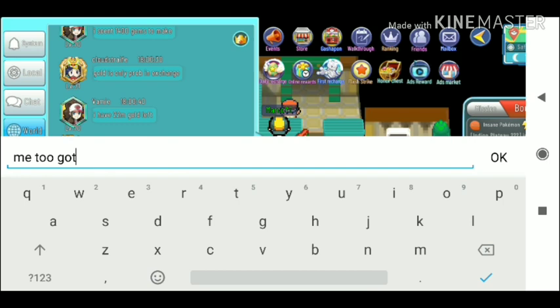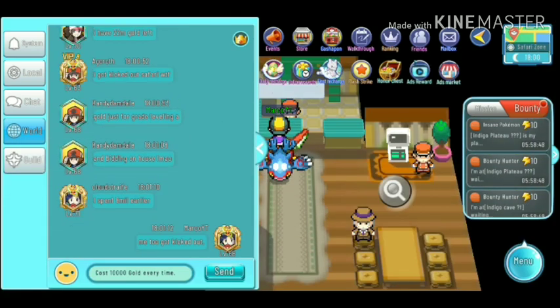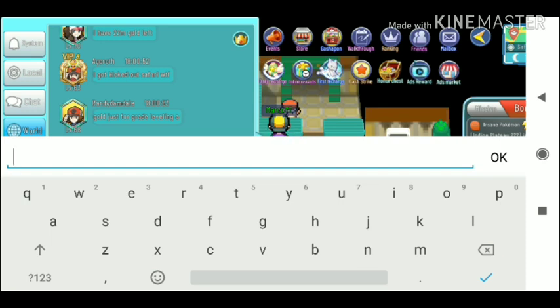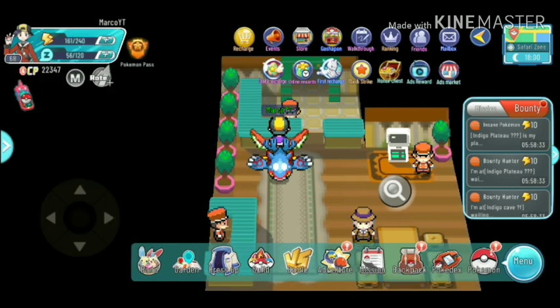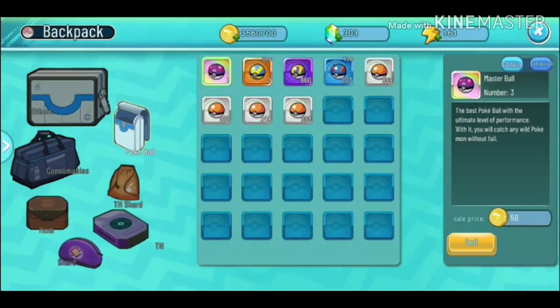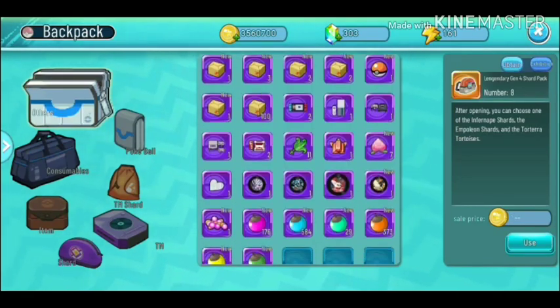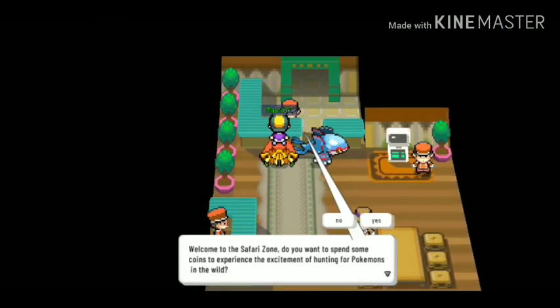Let's check. There are a lot of players who experienced this as well, not only me, so basically it's a bug. Hopefully they will notice this right away and we have to be compensated for what we spent. It's 500 gems, and according to my guildmate it's almost about eight dollars if you buy it.